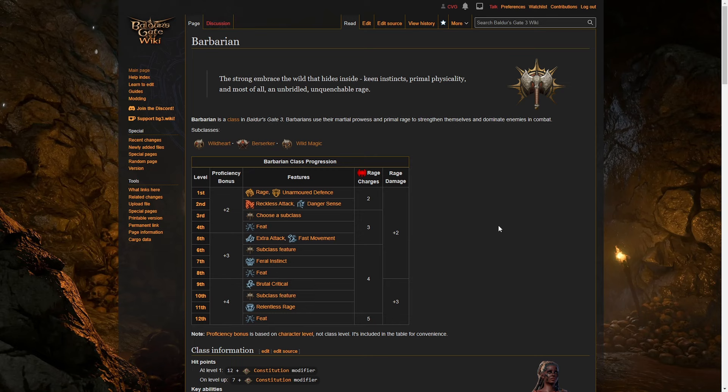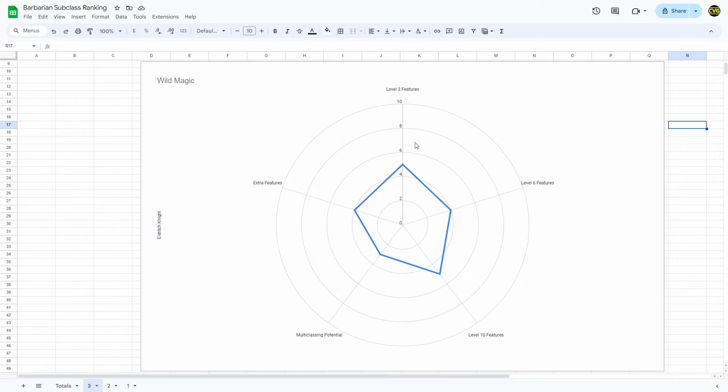Do let me know if you have different ideas — what things you like about the different subclasses, what things you dislike, and so on. I'm going to start with the lowest ranked subclass, which I don't think will be much of a surprise — it is going to be Wild Magic. Overall for me it performs fairly poorly. So level 3 features I gave a 5 out of 10.